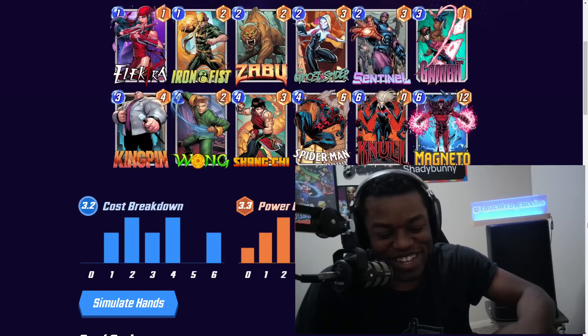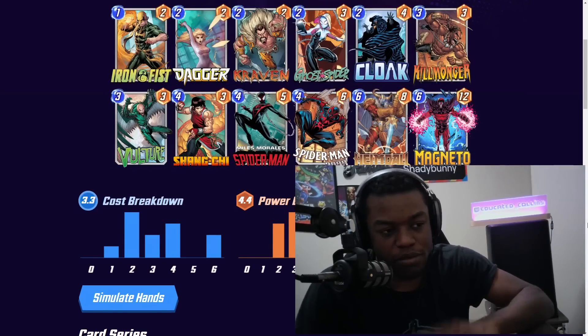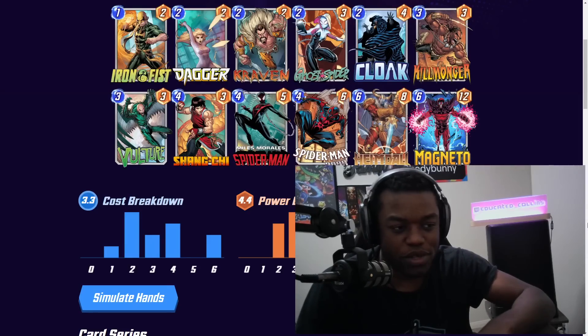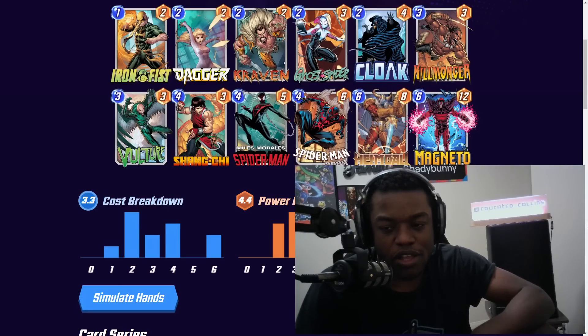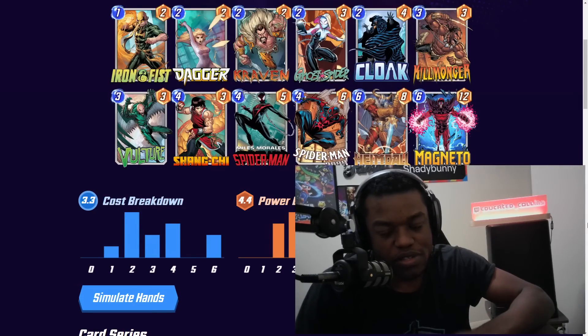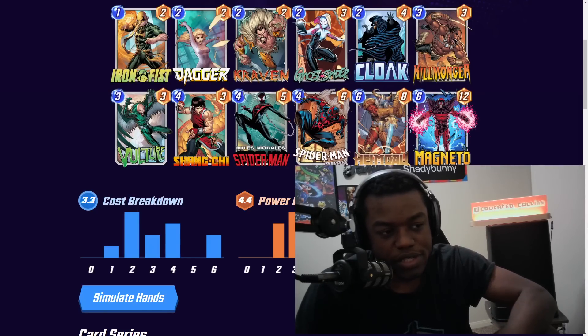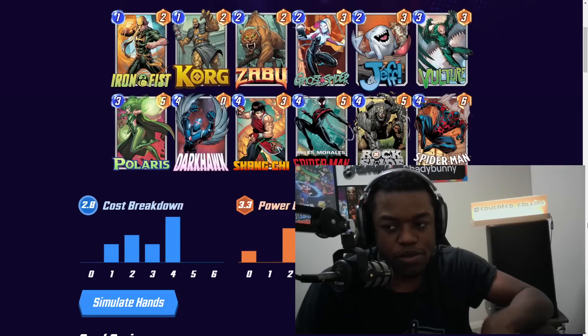Next up is the move deck I was already playing, except I had Klaw instead of Spider-Man 2099. Swapping Klaw out doesn't fundamentally change the list — you just gain the ability to destroy cards. Killmonger is there for tech and bouncing. It's a Miles-style move deck but with more Spider-Man 2099 synergies. Definitely worth running to see how it feels.